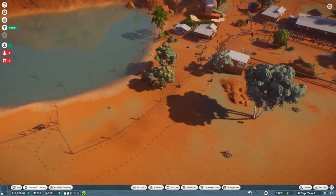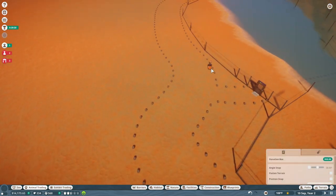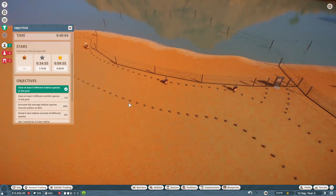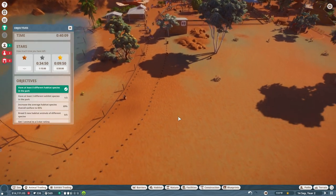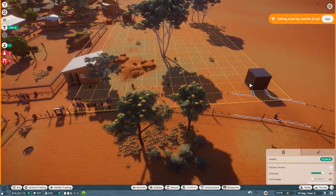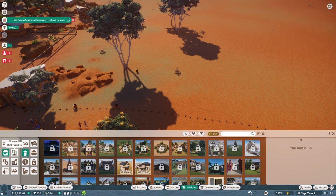Let's toss her in here. Hopefully the springbok will attract some attention because they're adorable. We'll make them happy in just a minute. Hopefully our saltwater crocodile will do well. Yes! With nine minutes left we have just achieved having eight different habitat species in the park. Let's go go go go go — with this gigantic loan maybe we will be able to achieve what we need.